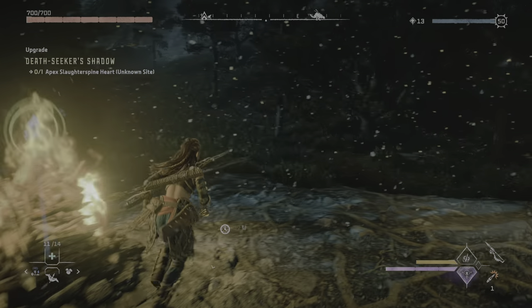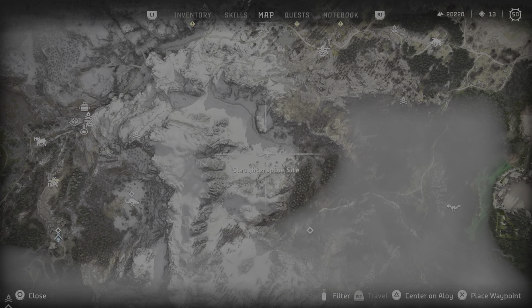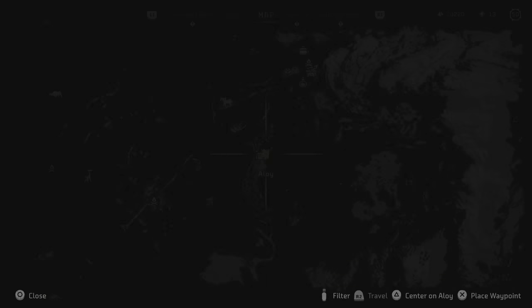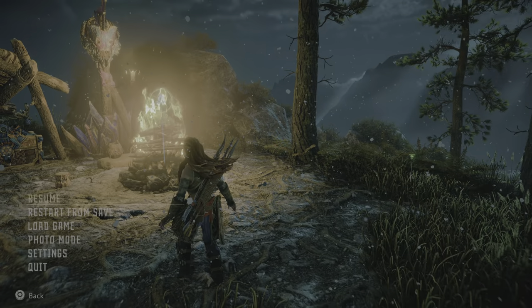You are most likely like me — someone who cannot summon a Slaughter Spine to save their life. I just need the heart, as you can see. It allows a bit for the Seeker Shadow, a legendary bow, and I just want one heart. Just one heart. Is it that hard to ask? Okay, to the point.